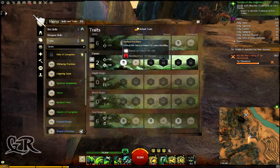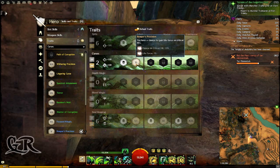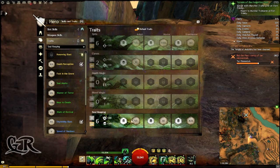As for the Curses trait line, I have first this one: on a critical hit I will cause bleeding. Then for the other trait I have this one, which gives a 33% chance on every critical hit to gain 1% life force.